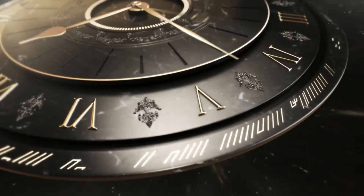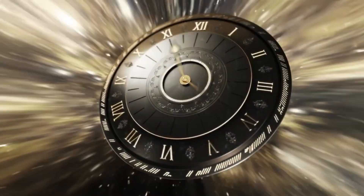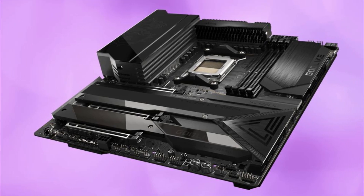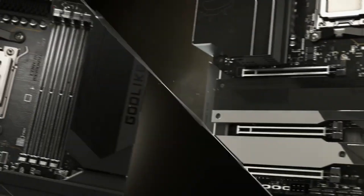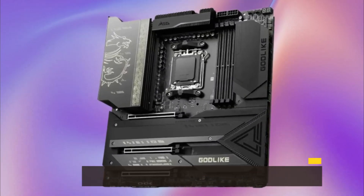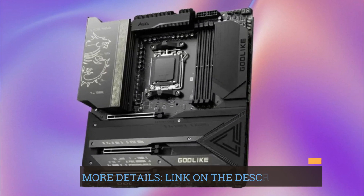The Mystic Light Infinity 2 feature is a visual spectacle that adds a unique touch to the gaming setup. Users can customize and set up their own color schemes with MSI Mystic Light. The exclusive mirror reflection generates special endless light effects, bringing the system to life with an infinity-like illumination, allowing users to express their personality through a dynamic and customizable lighting system.